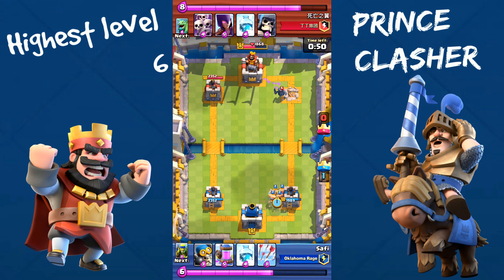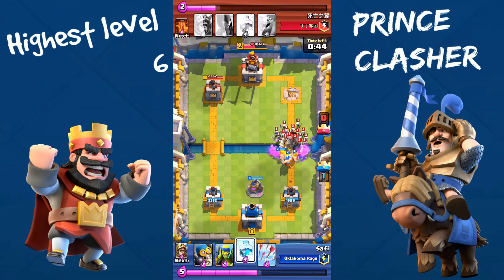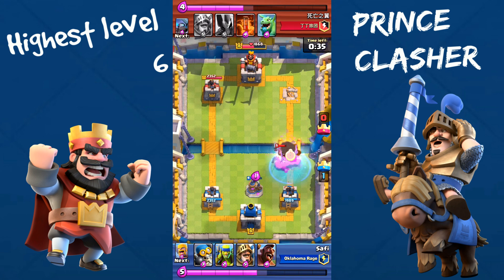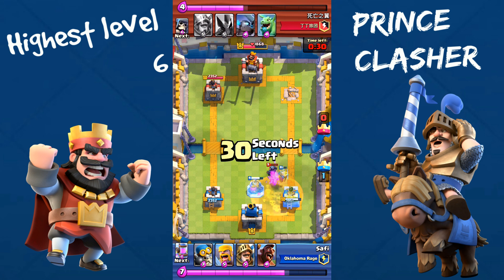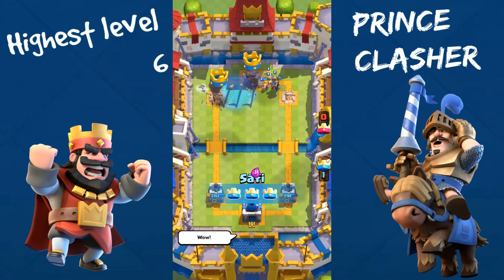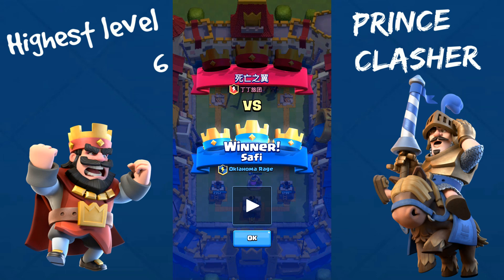I'm still at an elixir advantage, so I'm going to drop another Elixir Pump. He has his Skeleton Army, his Mini PEKKA, and his Giant Skeleton. I'm going to Arrow his Skeleton Army. His PEKKA is going to die out. I'm going to push hard — he gave up because he knows he can't stop that push. Three-crown victory again! That was the second one — we're doing so well right now.